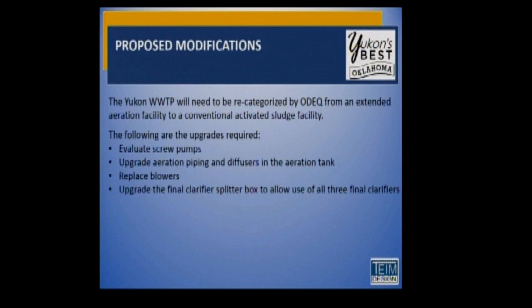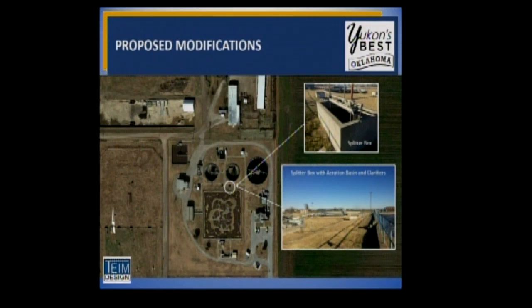After going through the fine bubble diffusers, the treated material goes to our secondary clarifiers and splitter box. It comes off the big aeration basin to the splitter box, and you can see the three round circles — those are our secondary clarifiers. The splitter box controls the flow going to those round clarifiers. The largest diameter one was constructed 15 years ago — a 100-foot diameter clarifier. The proposal is to improve the splitter box so we have better flow control going to the three existing clarifiers.